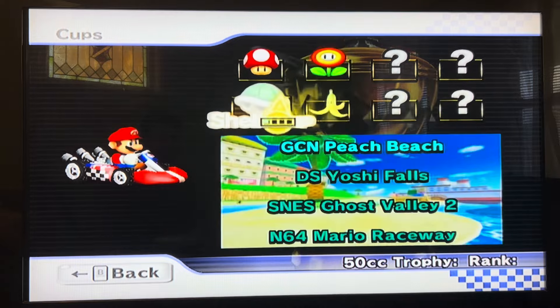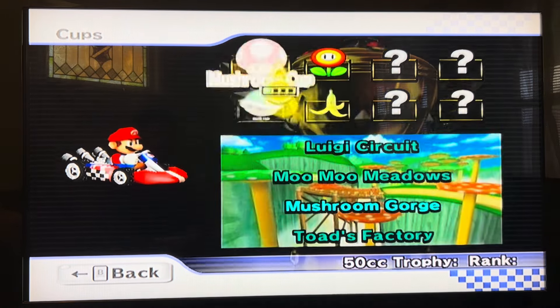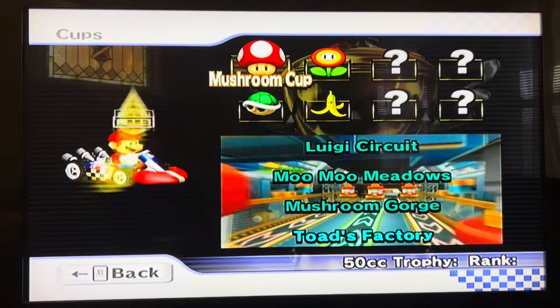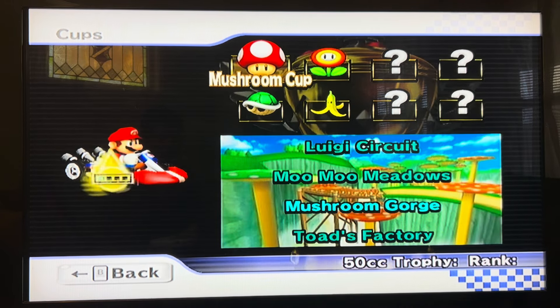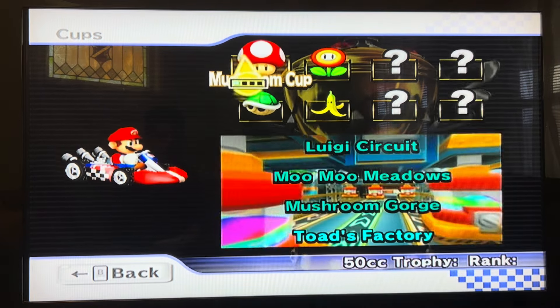We only have 3 karts to start off with, so let's go with the standard kart, medium, and manual. We have 4 cups available and 4 other cups to unlock. Today we are checking exclusively the Mushroom Cup, which has Luigi Circuit, Moo Moo Meadows, Mushroom Gorge, and Toad's Factory.